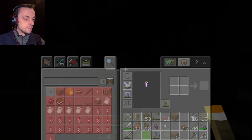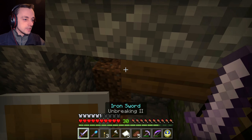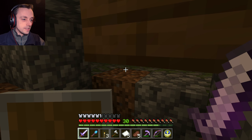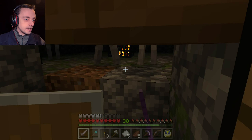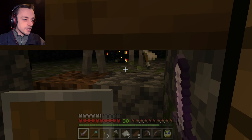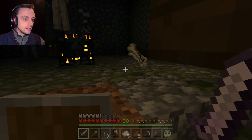If everything's dark, then you can't see anything. That's a bit of a problem, isn't it? Maybe we'll have a little light. What I've done is set up this area here — if I go out there, the skeletons see me. Then if I go down here, I can duck and just hit them, so I can bash some skeletons and get plenty of these bones.